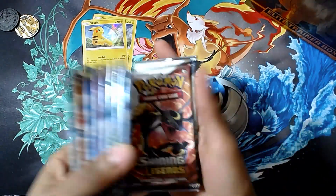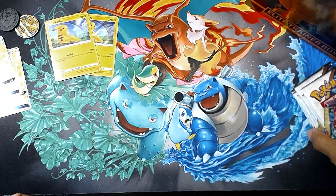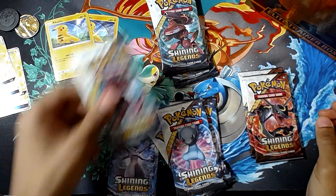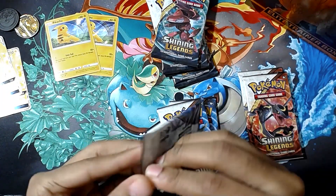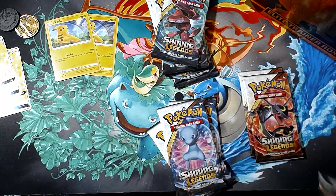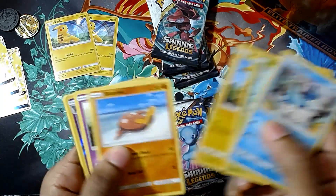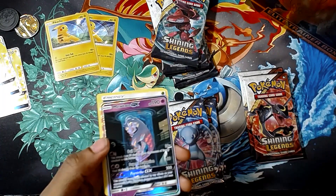We got a couple of code cards, but most importantly we got the packs. Each pin set came with I believe five packs, so we got a total of ten because we opened two. After I sort through these we're gonna get to the card opening. The chase card in this set is the test tube Mewtwo. Because we only had one Mewtwo pack, I figured let's start there. Cracking this pack open hoping for something good — here's a code card, and let's see if we get some first pack magic.